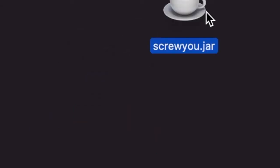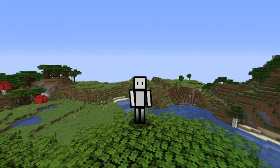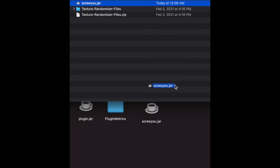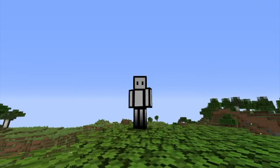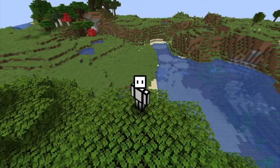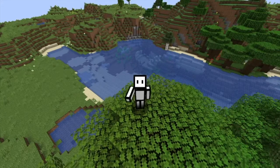Introducing the Screw You plugin, perfect for dealing with annoying people in Minecraft. If you're a server owner, just download it from the link below and move it to your plugins folder. Then boom, you're good. If you aren't a server owner, just annoy the server owners till they add it in just to use it on you.